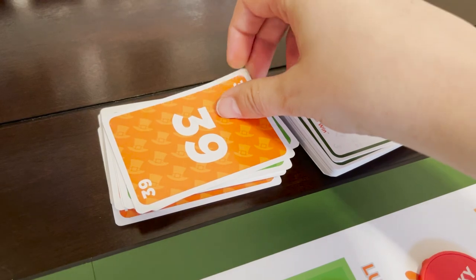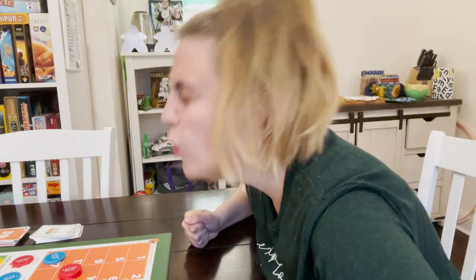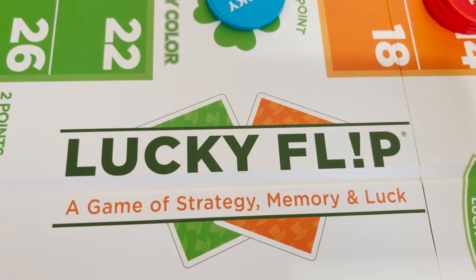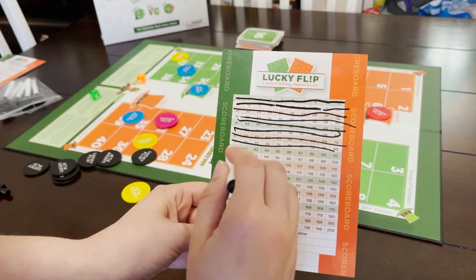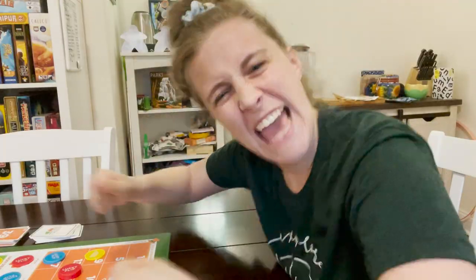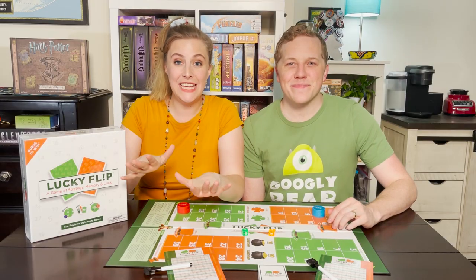But be aware — if you're wrong, you lose these chips for the rest of the game. You don't have to move your chips each draw. The game ends when the last card has been drawn, and the person with the most points wins. And that is how you play Lucky Flip in a nutshell.